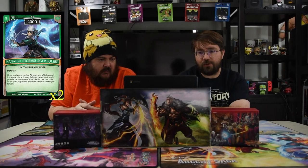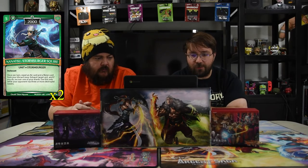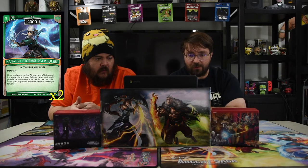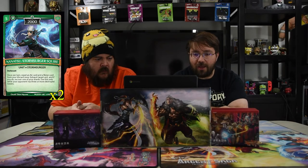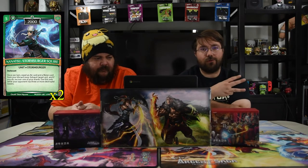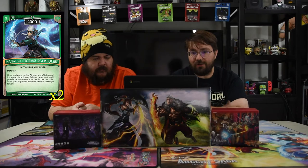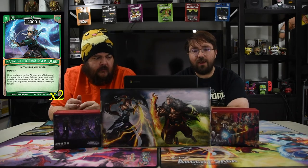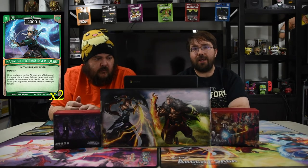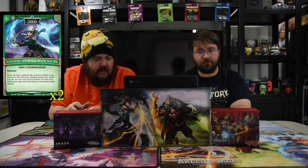Next we have one of the new dudes: Nanatsu, the Storm Surger Squire. It's a three-drop 2000 instant cast Storm Surger. Once per turn, if you spell an air unit and water card from your discard zone, exhaust target unit, and if you do, recover one of your shards. You can only use his ability when there are three or more destroyed towers. He's the promo that came in the loot box and he's pretty awesome — the fact that you don't really see insta-cast on dudes that much really surprises the opponent. He seems pretty strong.